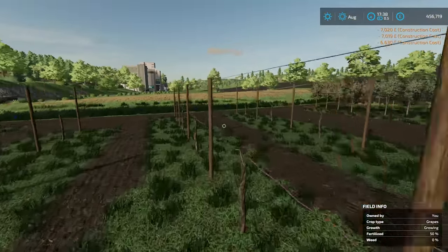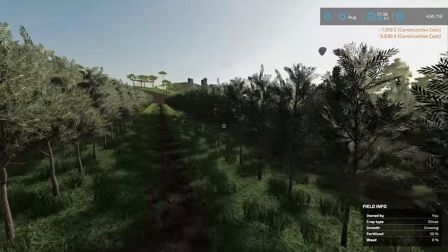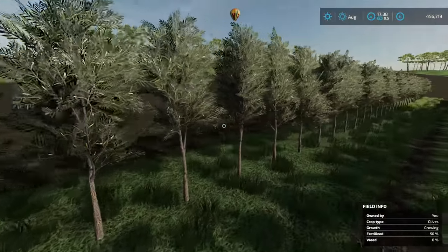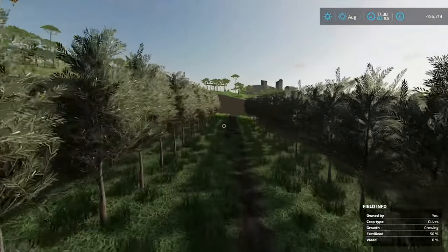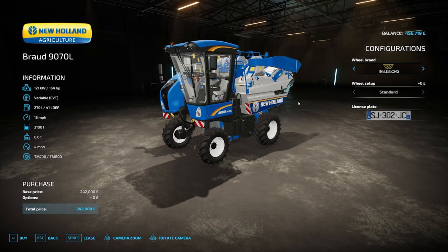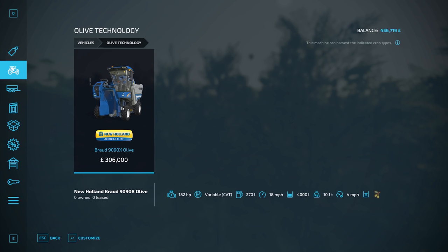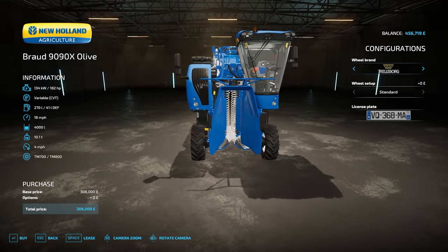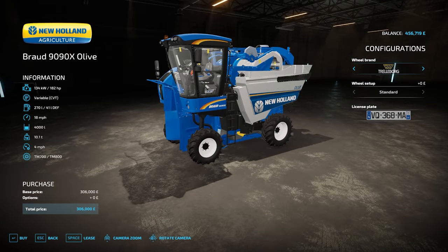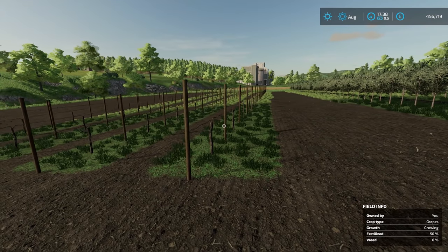They're growing, fertilized 50%, but obviously they need to be maintained, looked after and cared for. To harvest the grapes you would use the New Holland Braud 9070L, and for the olives you would use the New Holland Braud 9090X. They look very similar but of course you have to buy the correct one for the crop you're doing, otherwise it's going to get expensive. I can't wait to get onto these in the Let's Play — which is starting today.